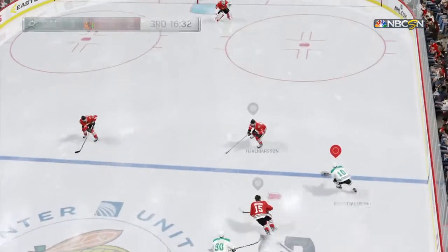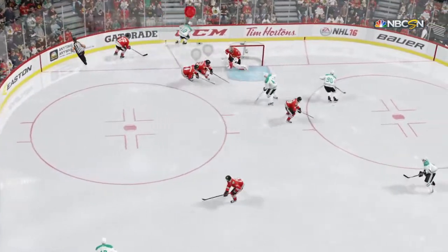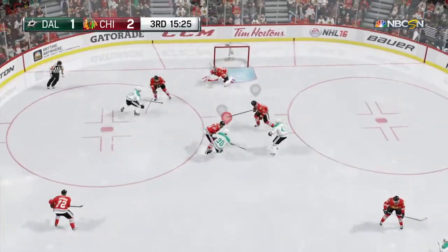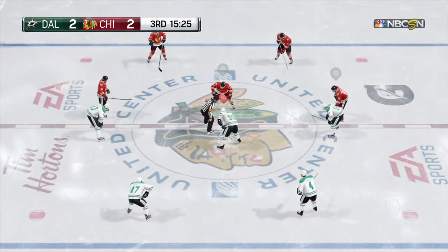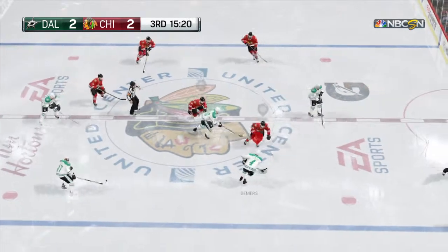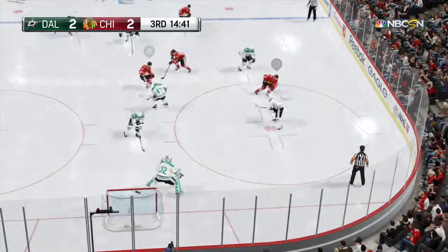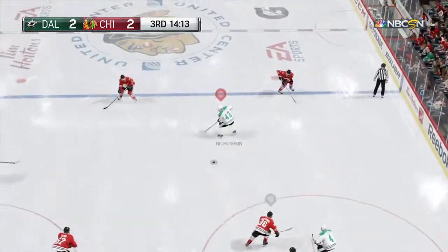The Stars control from the faceoff. He's right in front. Directed to Spezza — oh, here's a wrister. Score! And the game is even. They win the draw and will now set up an attack. The Blackhawks controlling play through the neutral zone. 35 seconds. Moves to the corner. Superb defensive play by Jason Spezza.